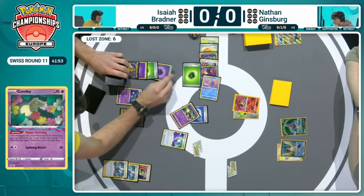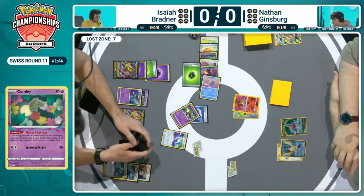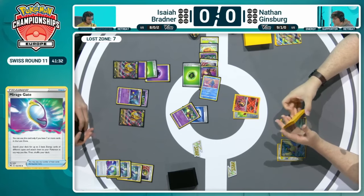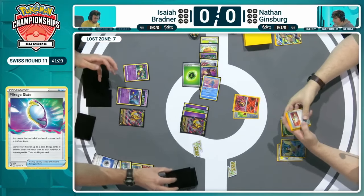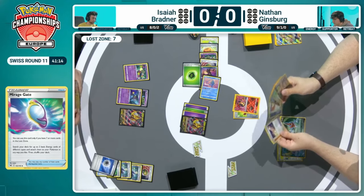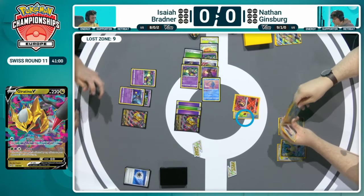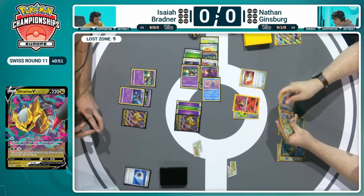Isaiah finally has enough cards in the Lost Zone thanks to Flower Selecting to use Mirage Gate — Chorus's Experiment twice, Abyss Seeking, and then one Flower Selecting. It's actually a pretty smart choice to put the Bravery Charm on the Charizard, otherwise it would have been knocked out by the Shred attack on the Giratina V. Shred does ignore any effects on the defending Pokémon, but you can't ignore just having more HP, so not going to take a knockout on that Charizard with the Bravery Charm keeping it in play. Giratina V comes up — Isaiah understands Shred would be great, but if he attacks into this Radiant Charizard it's just going to be Pennied out. So just going for Abyss Seeking instead.